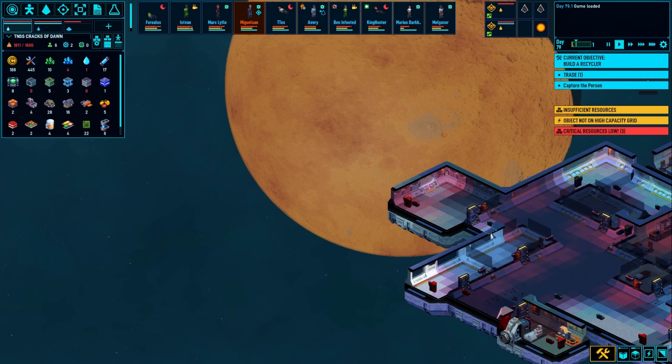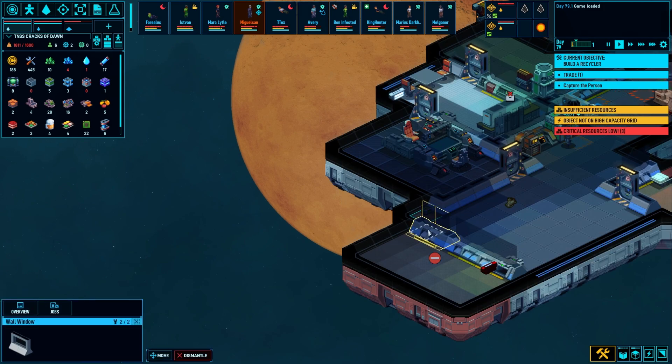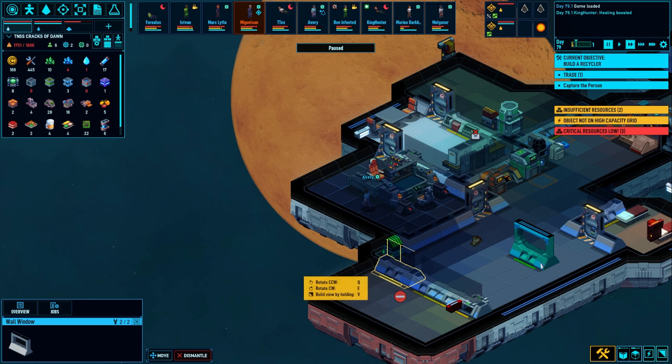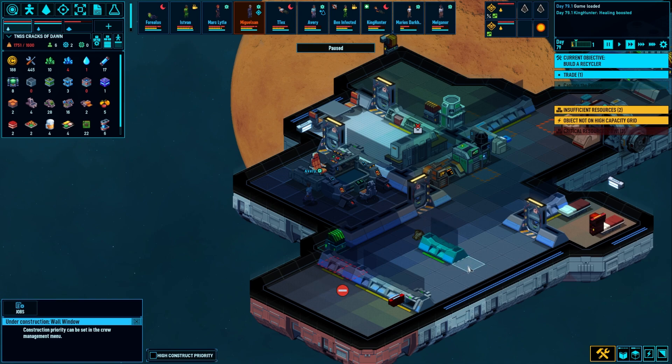Somehow I walled this off. Why did I do that? I think that was how the ship was at the time. I can't delete that wall. Actually, here's what we'll do — we won't delete it, we'll move it. I don't know, there's a lot of redesign I need to do on this ship. It's kind of wonky, one might say.